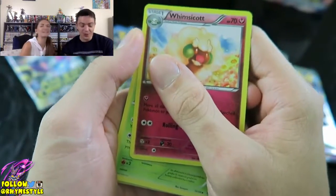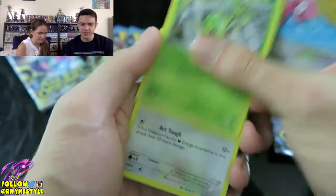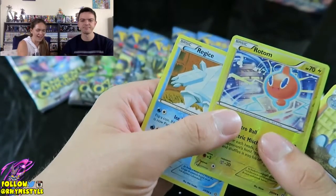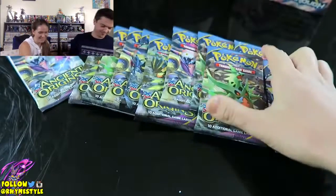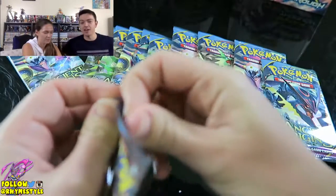Whimsicott, Vespiquen, Lucky Helmet, Unown, Purrigan, Spinarak, Meowth — is that what Spinarak sounds like? No. Rotom, and... oh. That's how I feel about seeing Reggie Ice, Reggie Steel, and Reggie Rock. Damn it. Yeah, I'm done with that. That's a pack I put down.